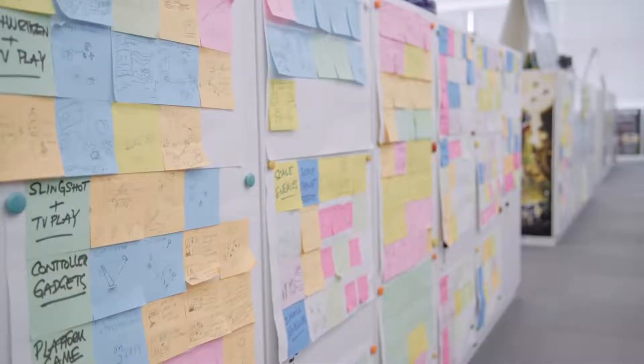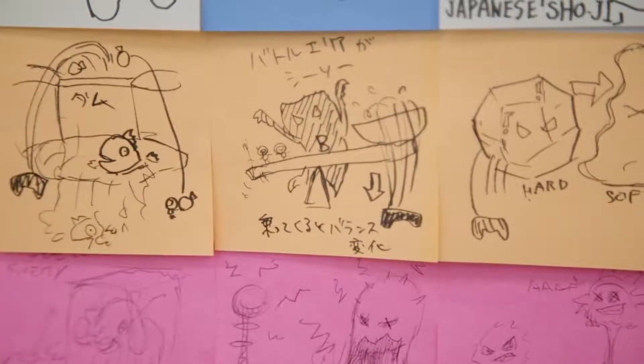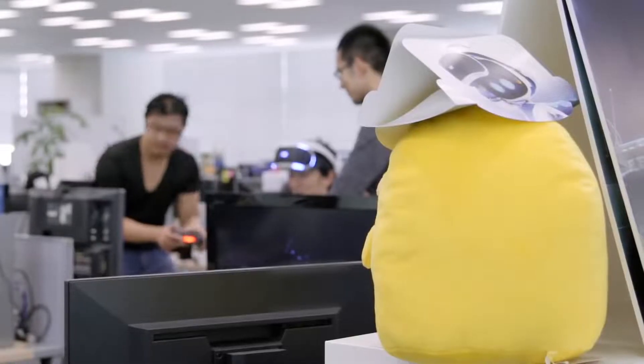Okay, let's do this. During the Playroom VR prototyping, we tried many, many ideas — many enemies, moving platforms — and we couldn't put it all in the Playroom VR Robot Rescue. So now we put it all in the Astro Bot. That's game development. It's not just one shot. It's rebuilding a history, rebuilding a collection of experience.